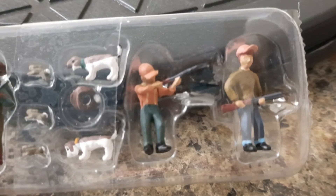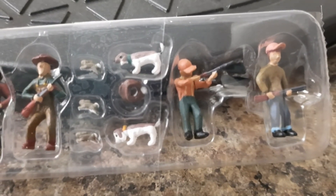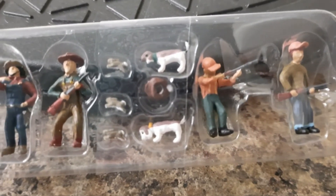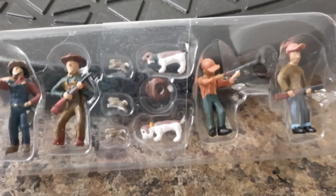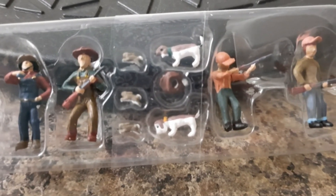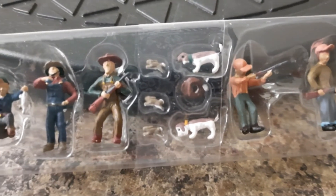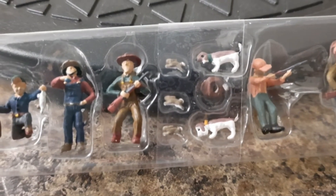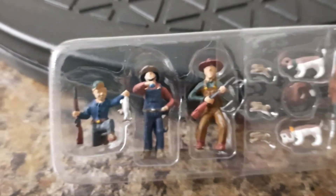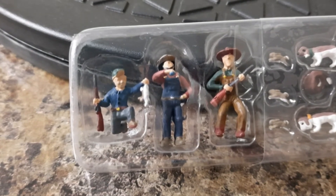You've got a man with a gun, another man aiming, two dogs, a basket, three bunny rabbits, another man with a gun, a man taking a drink, and another man who's caught these rabbits — he's got them in hand.